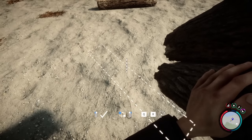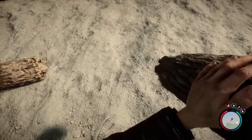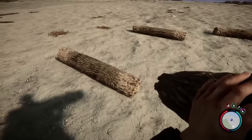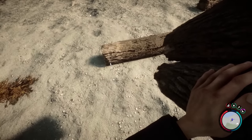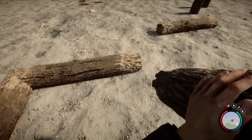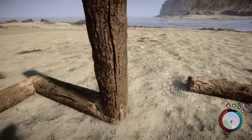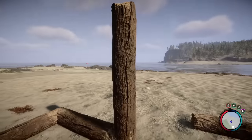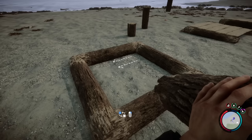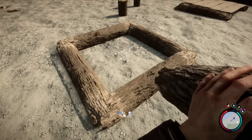If we right-click with the logs, we have the option to place a log horizontally. If we right-click again, vertically. When it comes to vertical placement, providing you have a log down, you can snap another log to its joint. You can place a vertical log on top of a horizontal placed one. When it comes to the logs, if four have been placed on the floor together like this, you'll be able to place down floorboards.